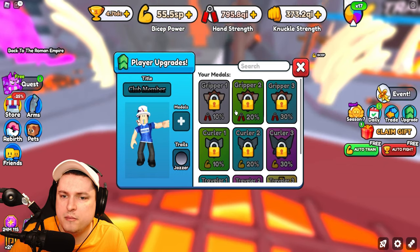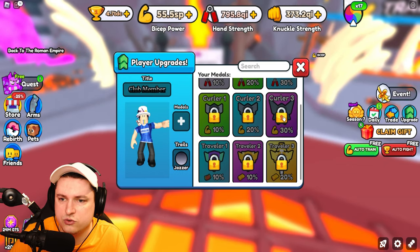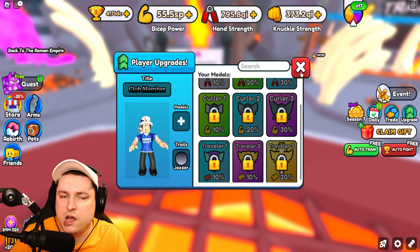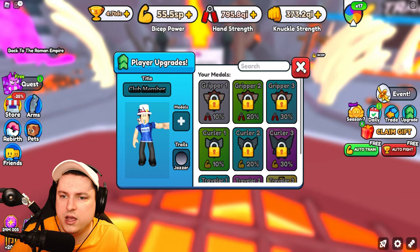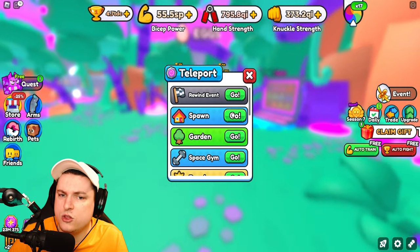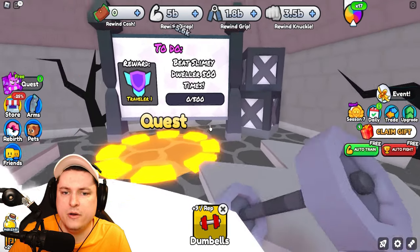I think this probably stacks. Maybe you can only equip one metal — it would make more sense, because it says there's like a slot here. So you just want to equip Gripper 3, Curler 3, or Traveler 3. The third quest is not in this area. So is it maybe in the Rewind world? This is Traveler 1.